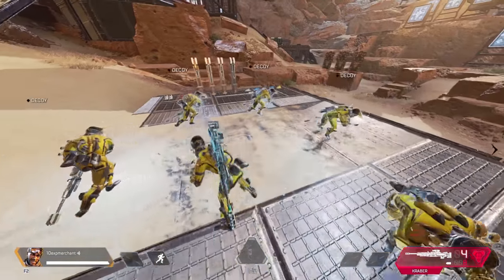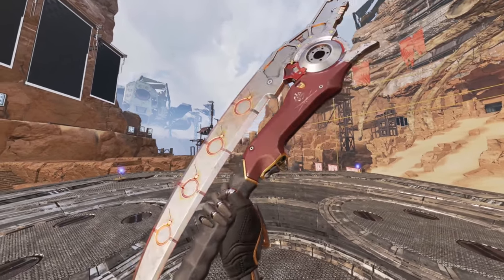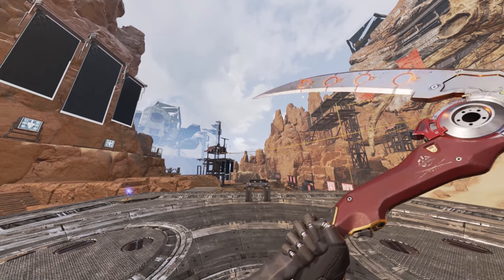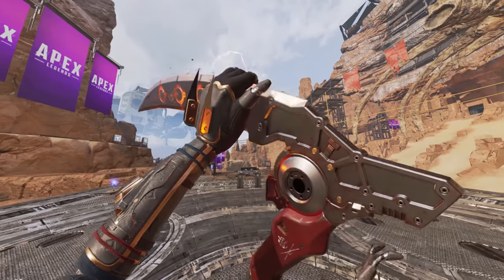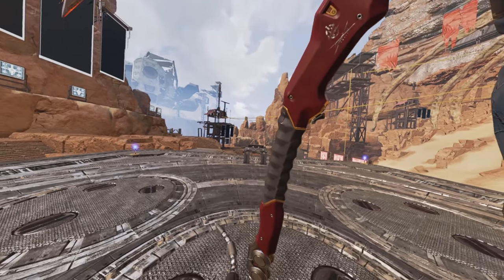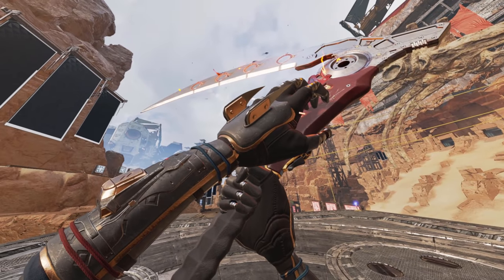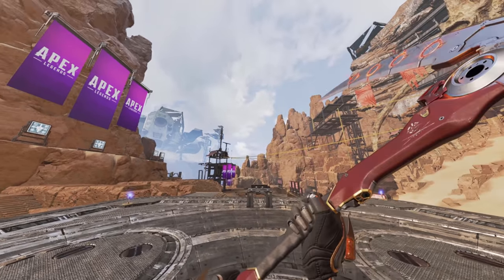Up first is Revenant's heirloom. I'll play the inspect animations and let the sound play first. There are a few different inspect animations and what I really like about them is they're all pretty detailed. They're not super crazy like the Octane one or the Pathfinder one, but they really showcase the details of the heirloom and how it's built. They did a really good job showcasing it despite it being so large, and one of my worries was that half of it would be off the screen. The angles and animations are just perfect — it's a really beautiful, sinister looking heirloom.